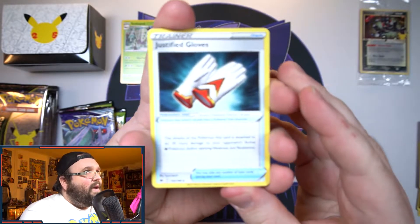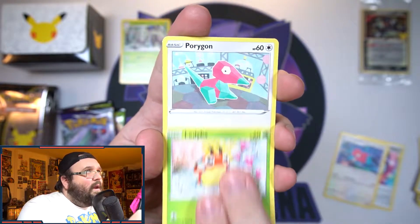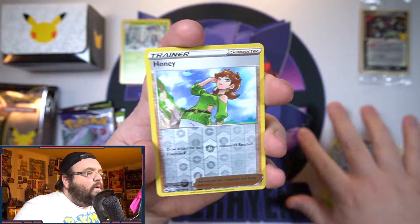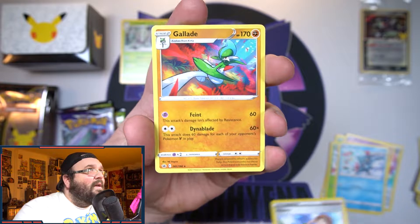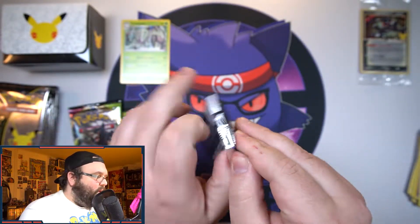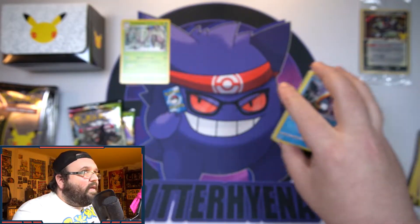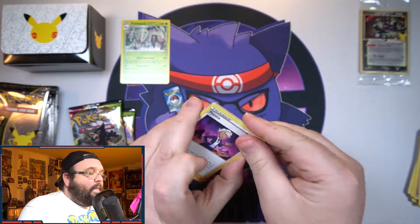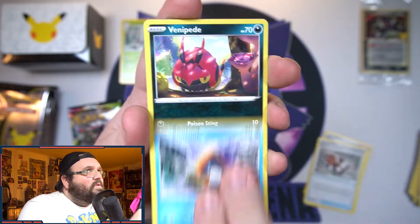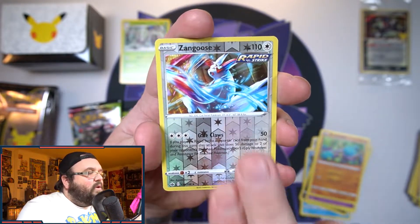Here we go, Chilling Reign first pack. We have got Justified Gloves - I feel like that's the first time I pulled that card - Lucky Energy, a Porygon-2, a Ledyba, another Porygon, a Swirlix, a Sneasel, a reverse Snover, a reverse Honey, and on the end a Glalie. Nothing from the first Chilling Reign. There's your code. Here we go, the second one. We have got a Whirlipede, Crushing Gloves, a Snorunt, a Venipede, another Snover, a cute little Galarian Slowpoke, a Crabrawler, a reverse Zangoose.